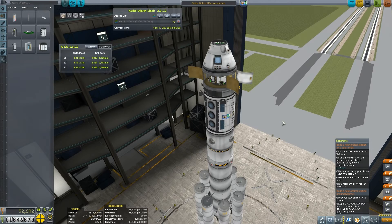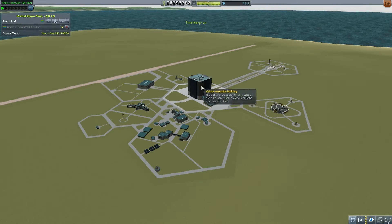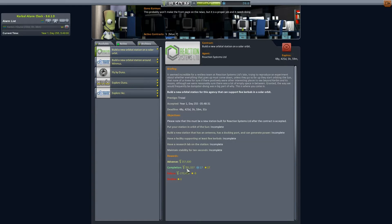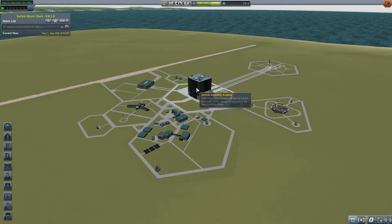The reason for that is — let me just show you. If I move over to Mission Control, take a look at this contract. It's absolutely immense. I'm going to get 701,557 funds for completing this rocket.